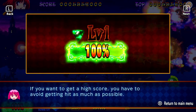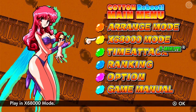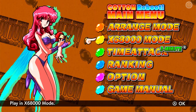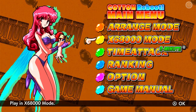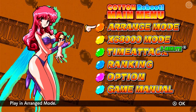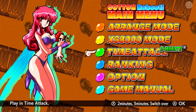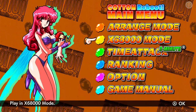Last thing to mention is the really good in-game manual, which talks you through all of the stuff in the game narrated by Cotton and Silk - including how the crystals work. So that is Cotton Reboot, out today on the Nintendo Switch. It's another really great shoot-em-up to add to the library. Let me know below if you're picking this one up, give me a thumbs up if you enjoyed the video, subscribe if you're new, and I'll catch you all on the next one. Cheers everyone, bye bye!